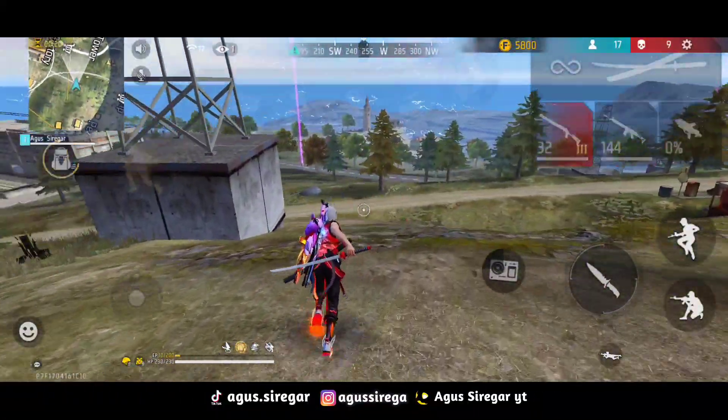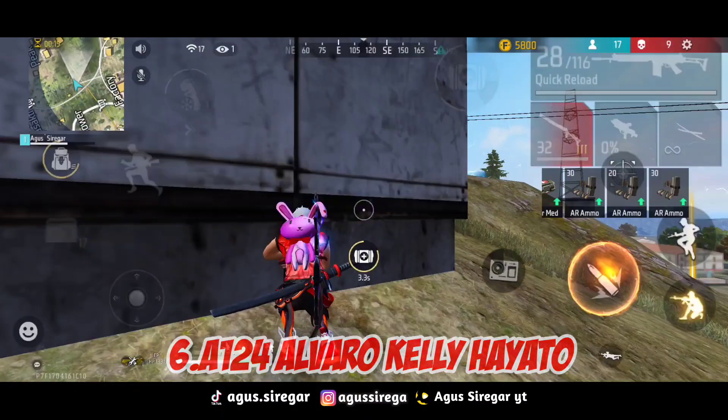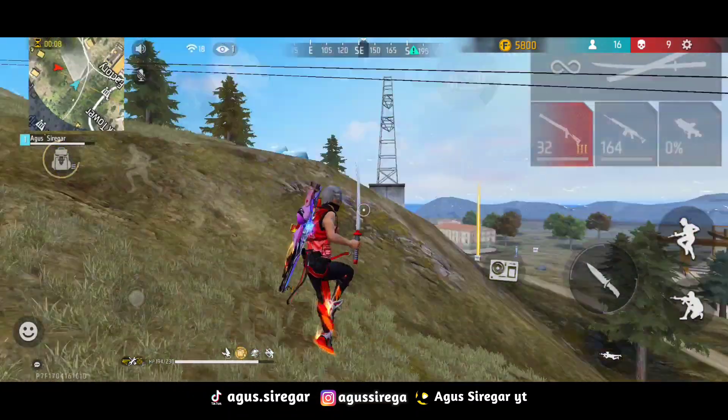Kombinasi skill karakter yang terakhir, yaitu A124, Alvaro, Kelly, dan Hayato. Kombinasi yang terakhir ini lebih ke pemain bisa barbar, bisa semi barbar.